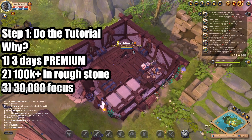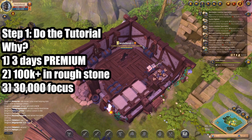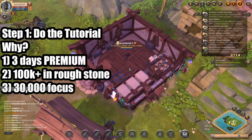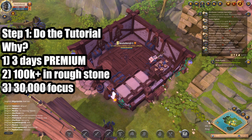The first step is to do the tutorial — never ever skip it. When you do the tutorial, you get three free days of premium, which means everything you do is essentially doubled. Everything you gather is doubled and you get double fame — which is experience in this game. You can farm up to 100,000 silver in rough stone before you leave the tutorial. I recommend everyone do this.